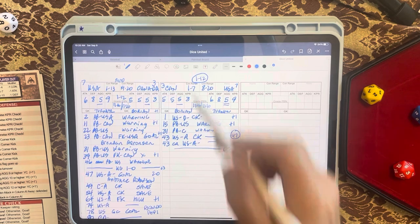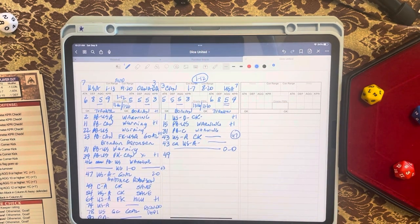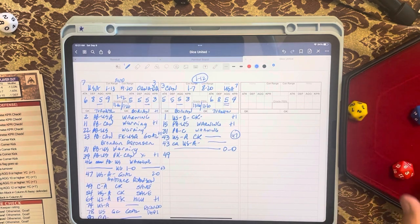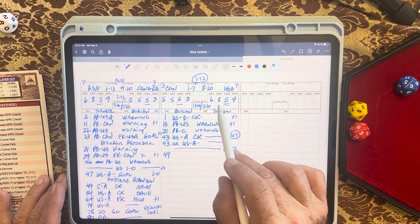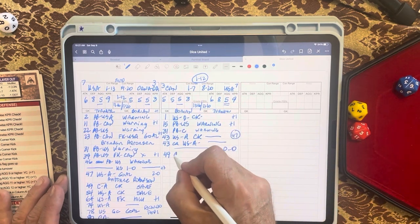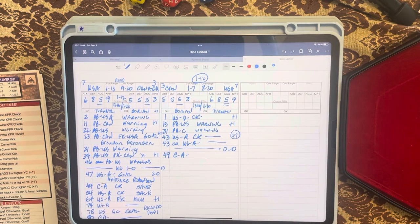Starting the second half. Roll d10 plus one: three plus one is four, so we're in the forty-ninth minute starting from forty-five. A two is rolled for control — three is control for Canada. Nine-nine: we check the defense rating of the United States, which is eight, so it's a Canada attack. Canada's attack rating is five, we roll sixty-seven, and sixty-seven for attack five is a corner kick — the Canadians get a corner kick.